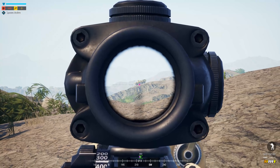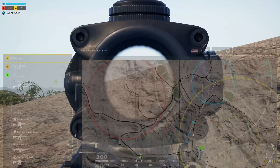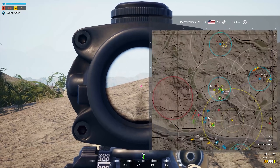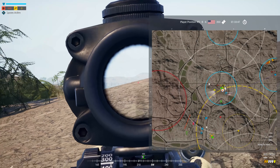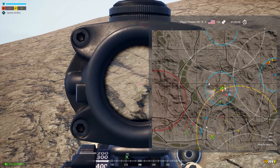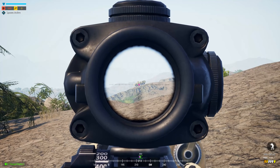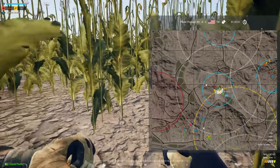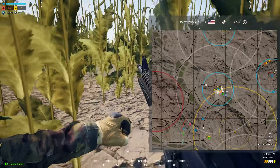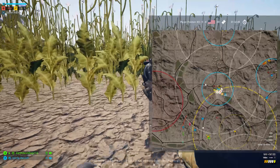It's like 300 meters. If we have any AT, if you spawn on defense, come to the southwest of the HAB — you have a perfect line of sight on the 30-mil. Squad lead, when you have a second, can you throw a range mark on the Bravo mark, which is just northwest of our rally? Thank you.